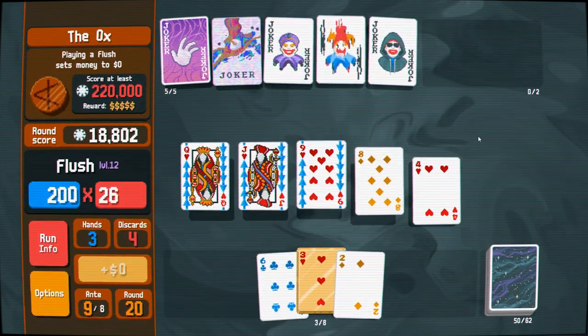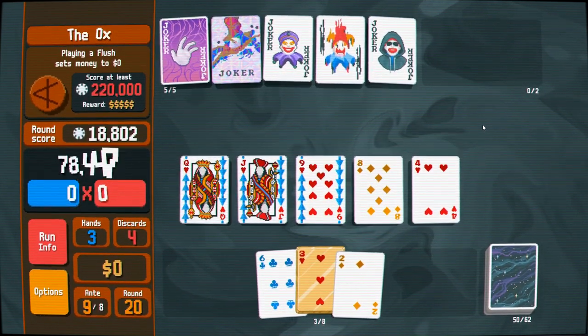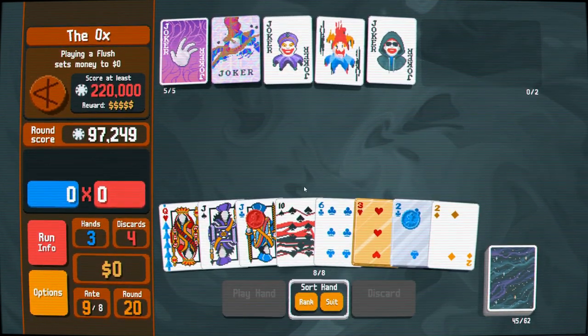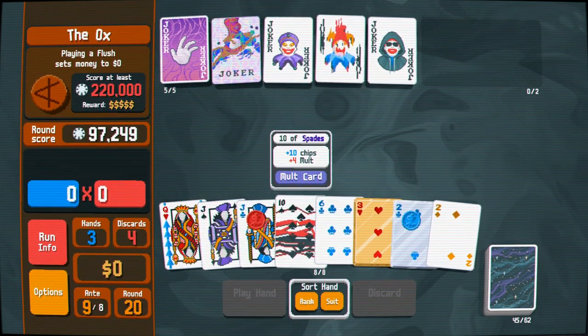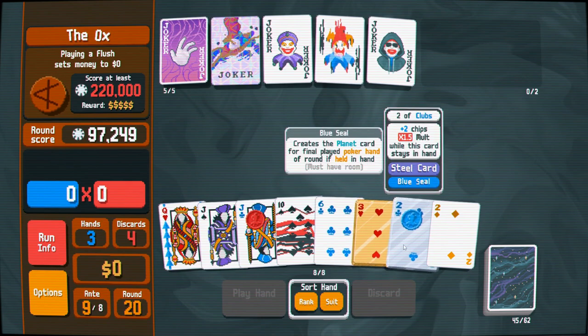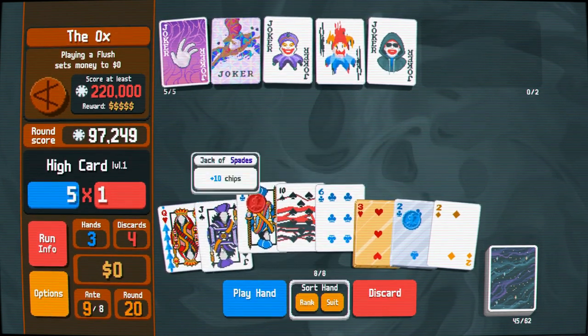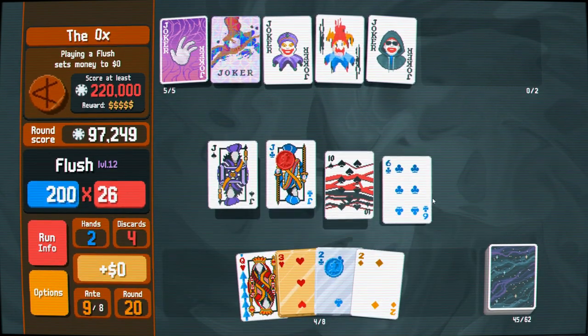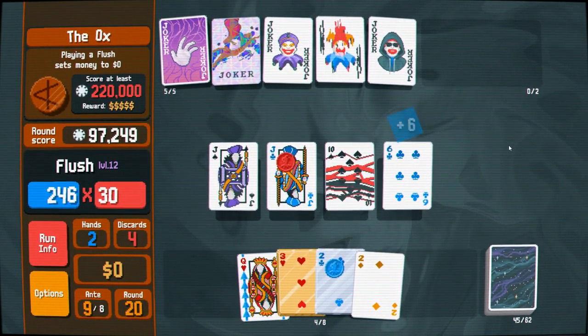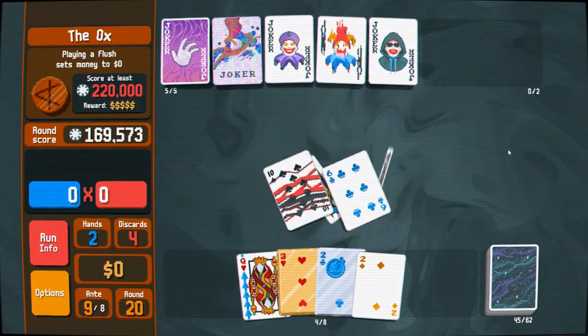We're just barely going to make it. We're not getting very far through Ante 10 — I can tell you that. A four-card flush — sure, why not, it's not re-triggering. I'm kind of actually regretting getting rid of Photograph right now — I didn't think I would feel that way.